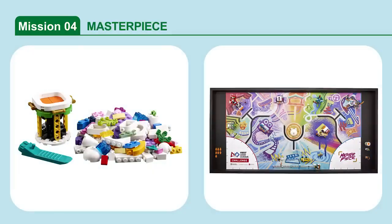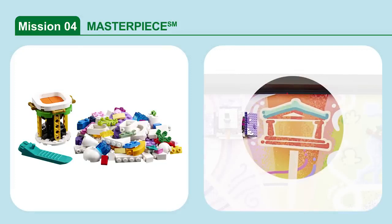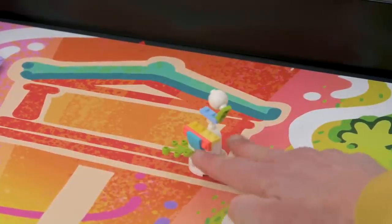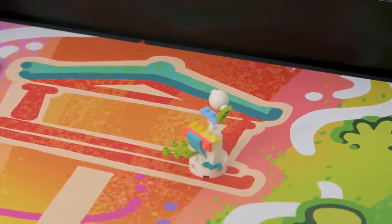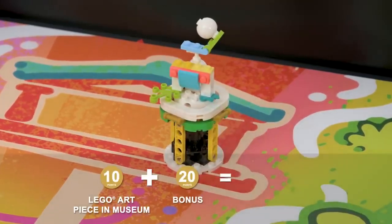Mission 4: Masterpiece. You can use the bricks in Bag 4 to build your team's LEGO art piece. Bring it to the match and then deliver it on the pedestal to the museum. If your team's LEGO art piece is at least partly in the museum target area, and if the art piece is completely supported by the pedestal, points are scored.